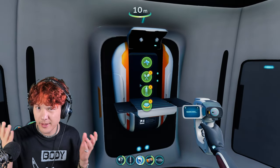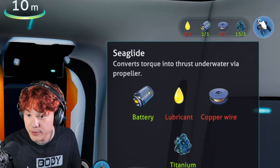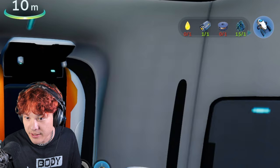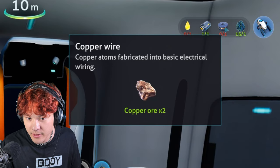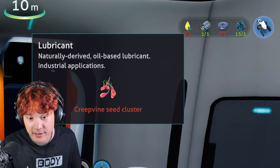Let's see how you build the Seaglide. So to build the Seaglide, you need titanium, copper wire, a battery, and lubricant.